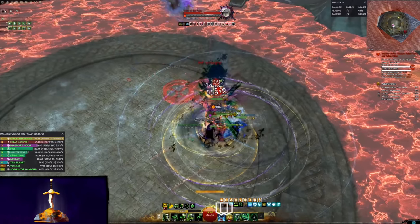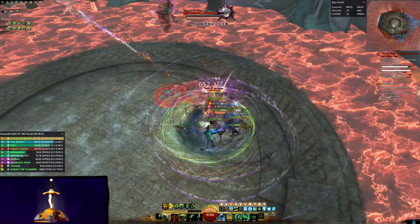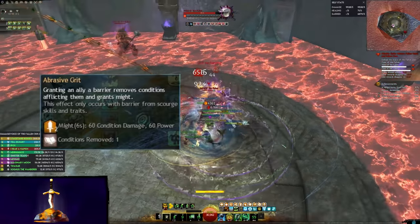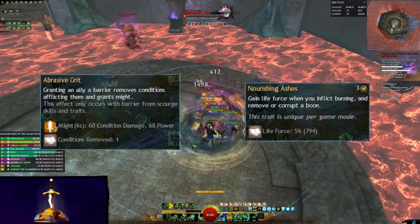However, sometimes damage per second is not your main concern. If you find yourself needing more Condition Cleanse, Abrasive Grit will help out with that a lot, and Nourishing Ashes is the key to truly infinite life force, so swap as necessary.